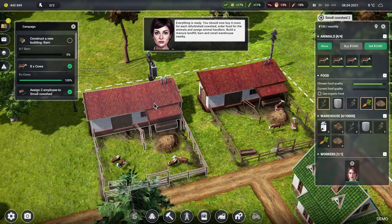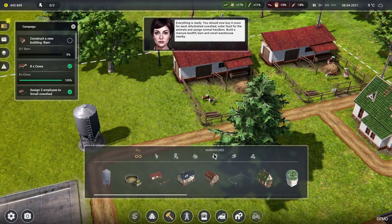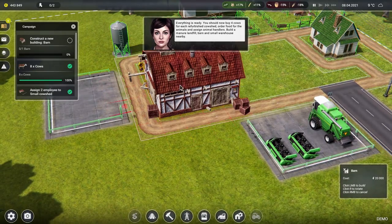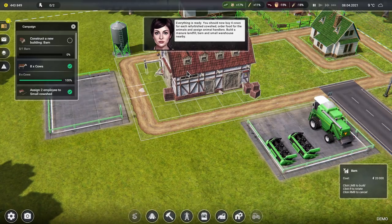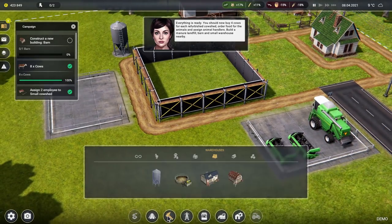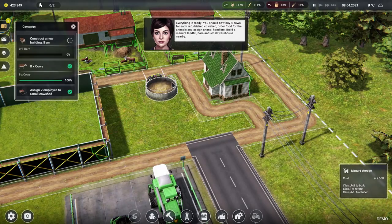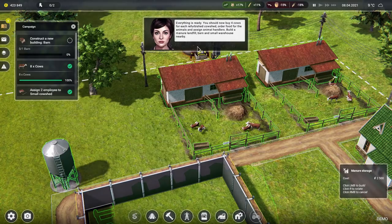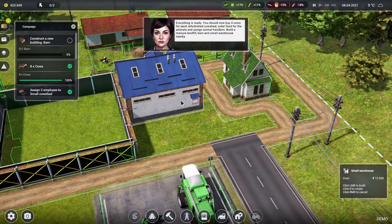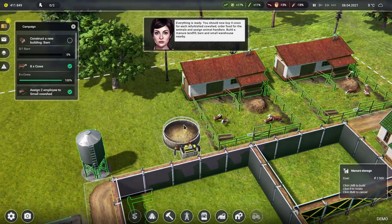Now there should be enough stuff to feed the cows, though it's got to be delivered. Construct a new building — barn. A small warehouse and a barn. We can put the barn right in the middle — there we go, perfect. A barn is now being constructed along with a small warehouse and a manure landfill. That's going to be used by those guys over there, so we'll pop that in. The manure storage can go just there.